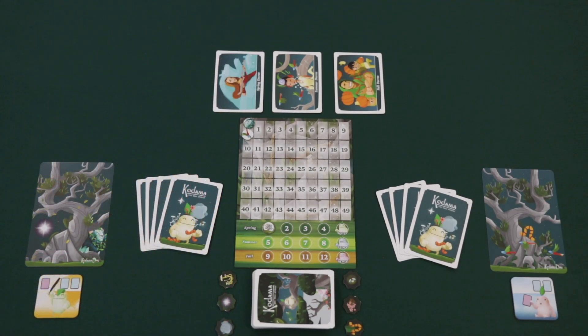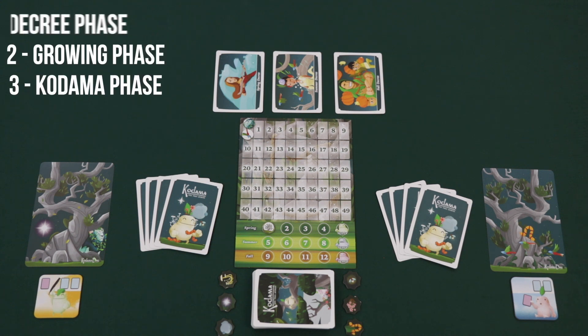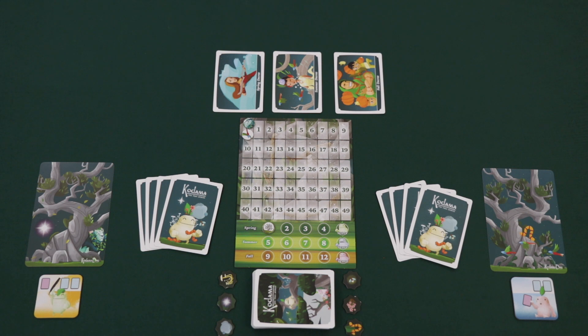Kodama Duo is played over three seasons, and each season is divided into a decree phase, a growing phase, and a Kodama phase. Let's look at the first phase, the decree phase.